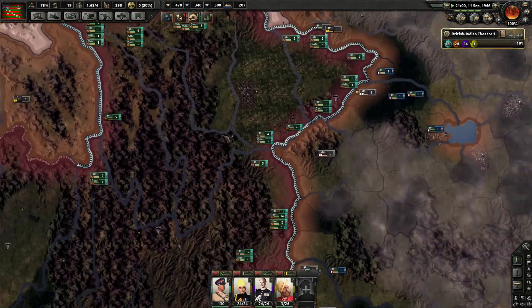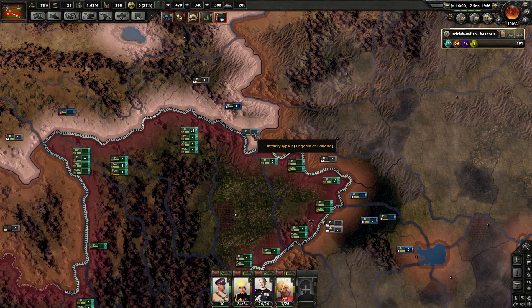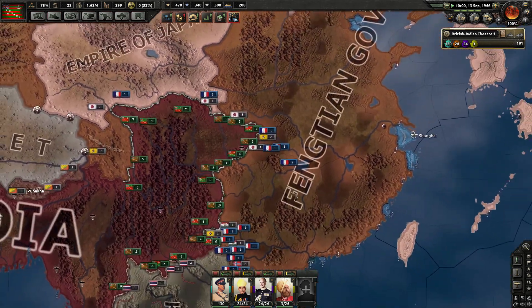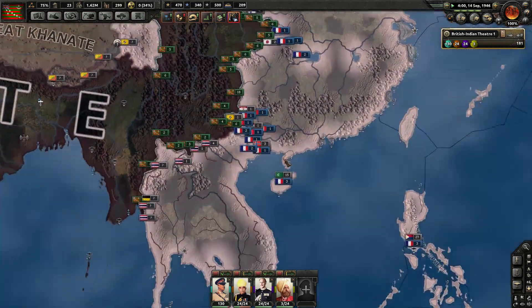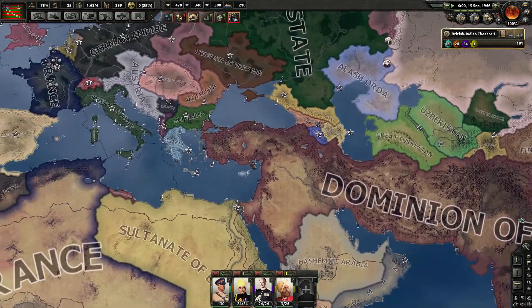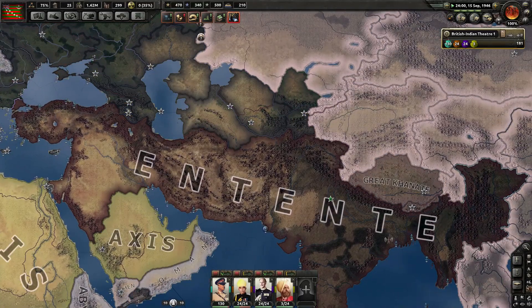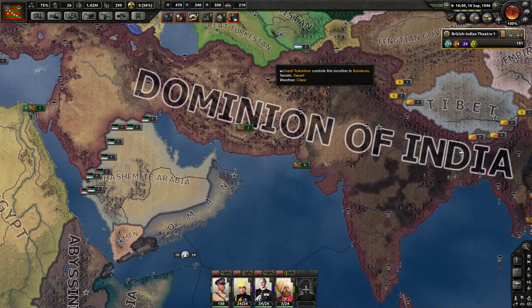My 130 divisions for my field marshal are all sitting over here guarding this line. We've actually got Canadian and French divisions on this side of things, as they've been fighting against Middle Europa as well. Looks like my faction and the Co-Prosperity Sphere are both pretty friendly at this point.